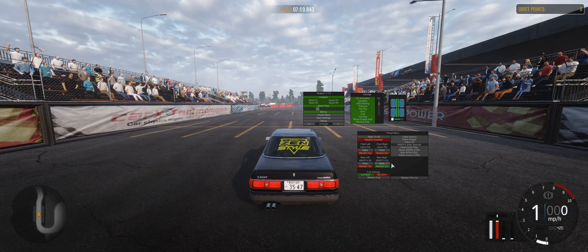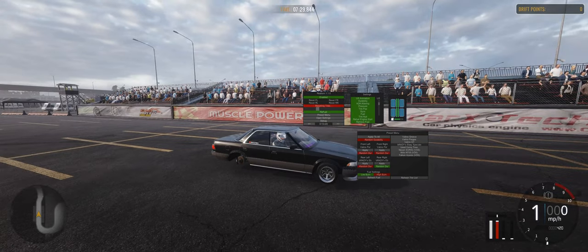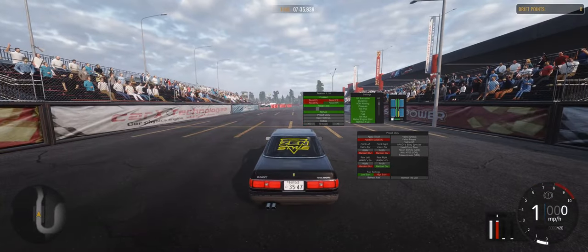You can apply random durability to individual tires as well. In the main menu, choose which tires you want to change - we'll just do the right rear - and press reset tires. You'll see the car lift, the wheel will be removed, and then the new tire is fitted. In the tire hood you can see this tire has already come with some life taken off it because we picked random durability, and that's going to affect how much grip you have.